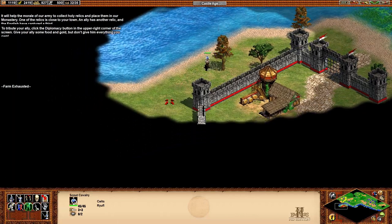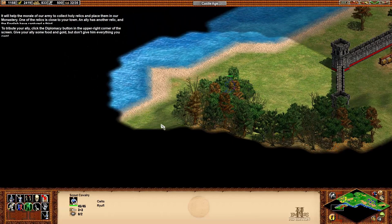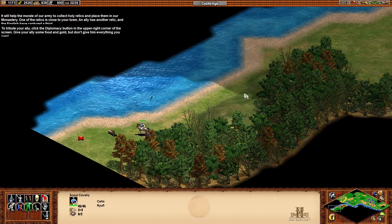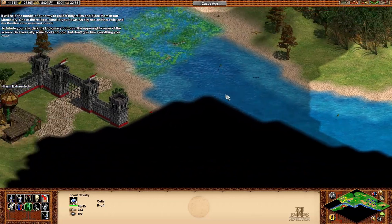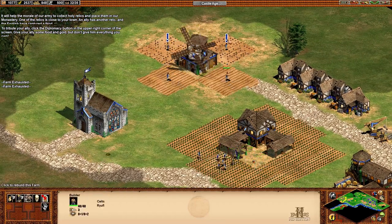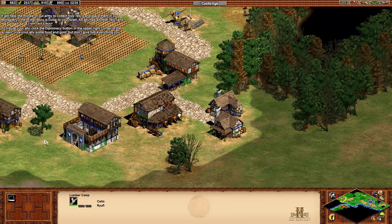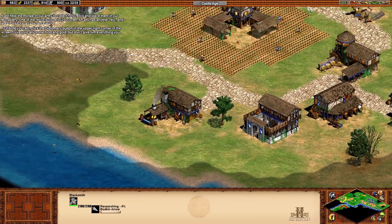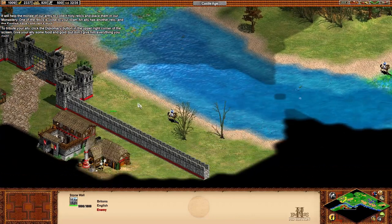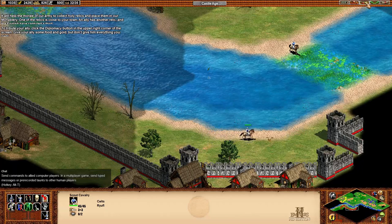Let's actually get a look at what the Britons have sitting over here — apart from, you know, impending doom. Walls! They have walls! How dare they! I'm not prepared. If I'm to get through these walls in anything that resembles speed, I think I'm going to need something. Let's see if that technology tree can help me with that.